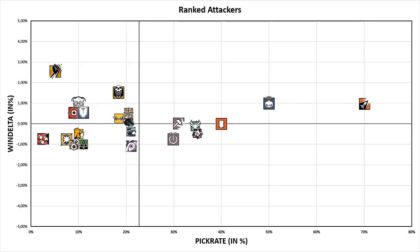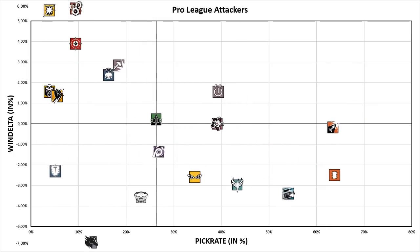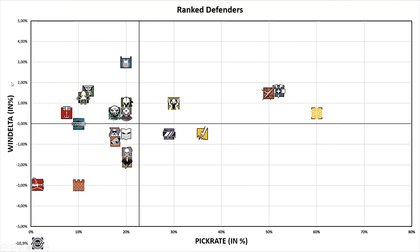Now let's look at the attackers — first the ranked stats, and now the pro league stats. For the attackers I didn't need to exclude any operators, but since Fuse wasn't picked once and Nomad and Lion were not available, you can't find them on the graph. I also increased the scale of the win delta axis. Another important aspect is that I didn't account for operator bans. Montagna, for example, has a low 5% pick rate, but he is also the third most banned operator, so his real pick rate if you could choose freely would be higher than 5%.